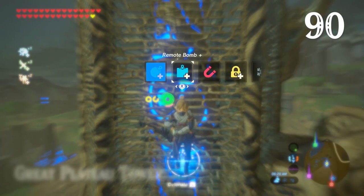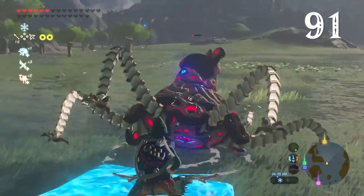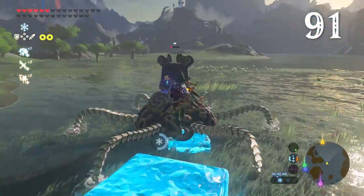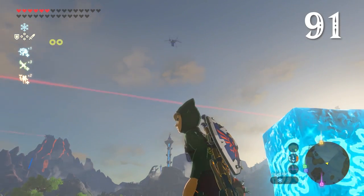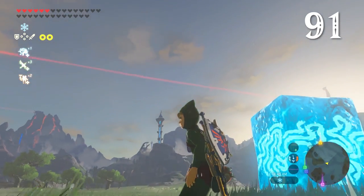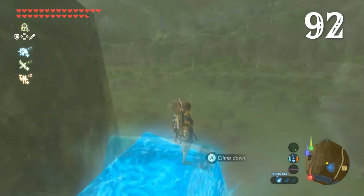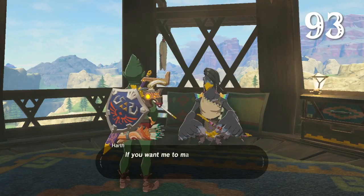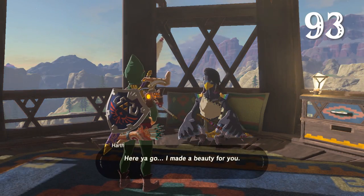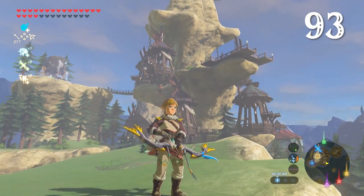There are a bunch of ways to do the bomb impact launch. Link isn't the only thing that can be launched in Breath of the Wild — you can use Cryonis blocks to blast objects like Guardian Stalkers into space. Another thing you can do with Cryonis is use it to ascend waterfalls, though once you have the Zora armor, this is largely moot.